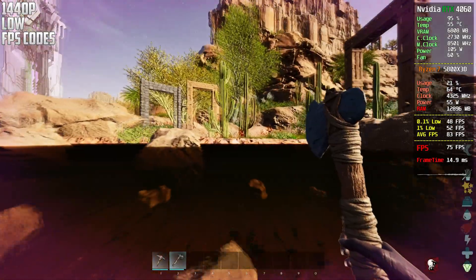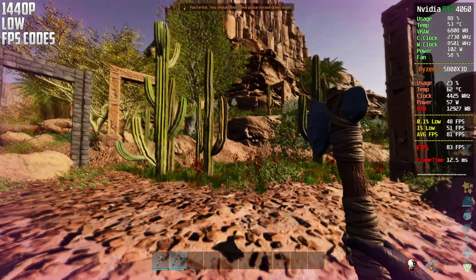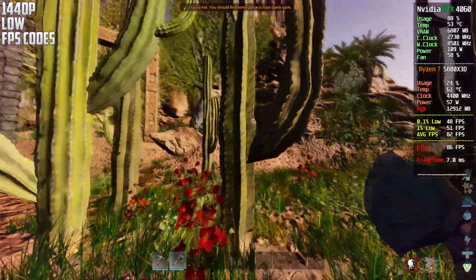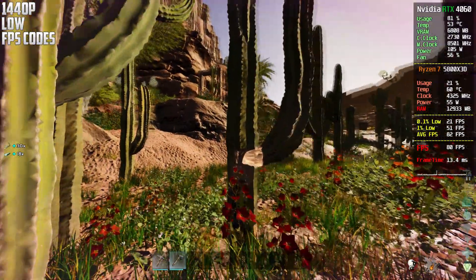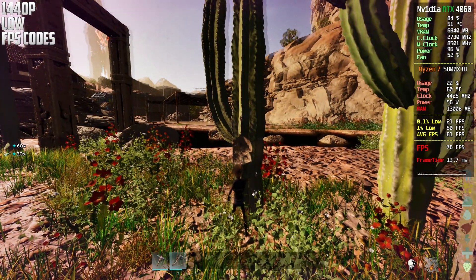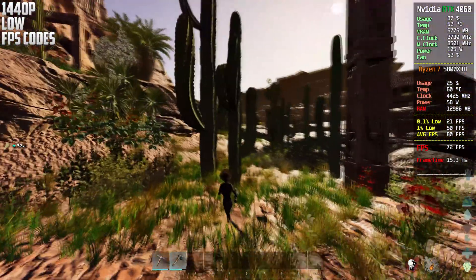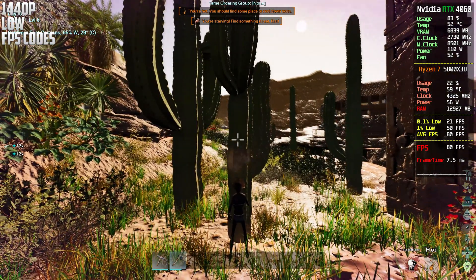This is now 1440p native using the console codes, and pretty nice performance again. Of course this is the lowest setting, so it's to be expected. I'm also dealing with a heat stroke in-game on Scorched Earth — you always have to manage water and heat here.